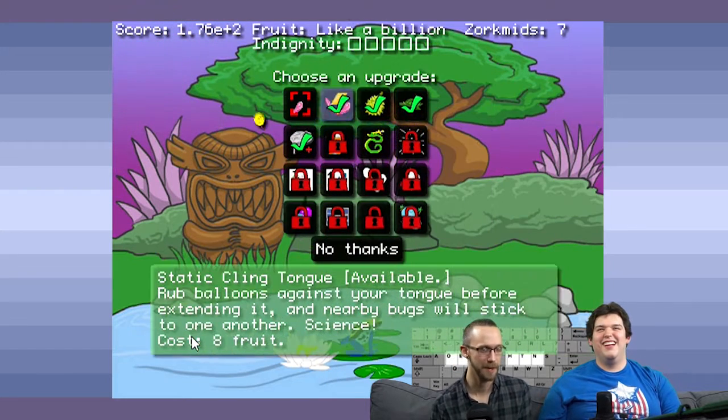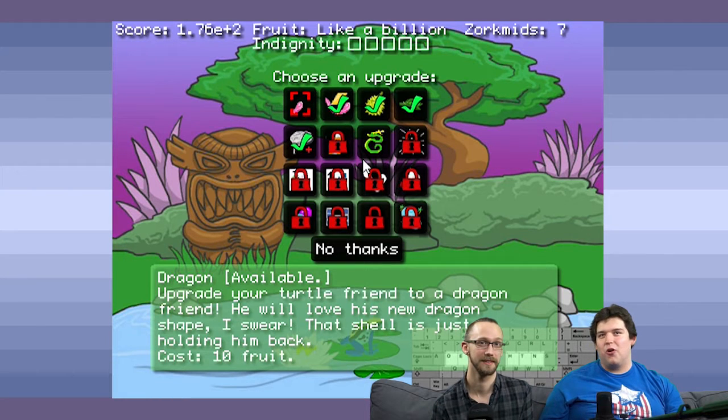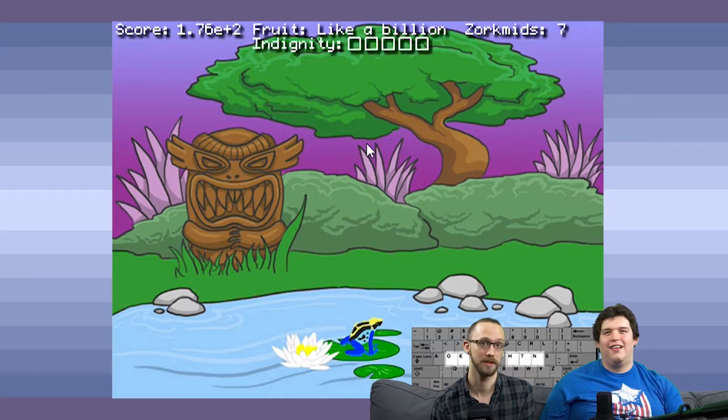Here's a legitimate question for you — what do you think is happening in this game right now? I think we're like a frog overseer and we're just trying to murder all the bugs of the earth. Well, you should definitely get that dragon. I'm gonna get a dragon. Why wouldn't I want a dragon?